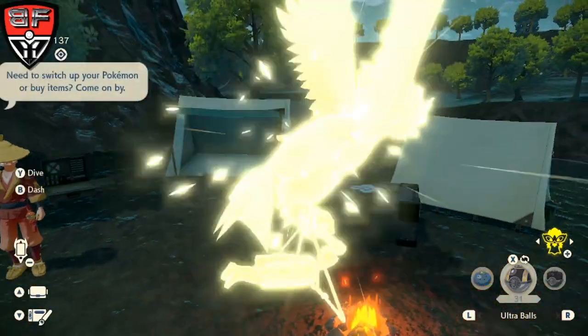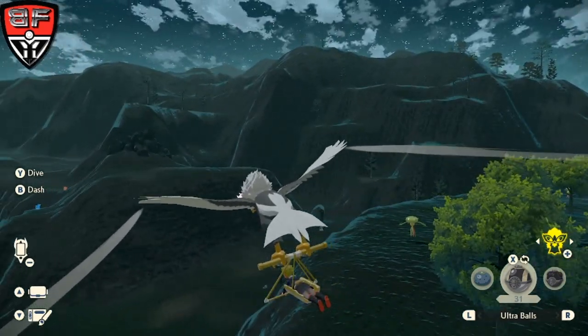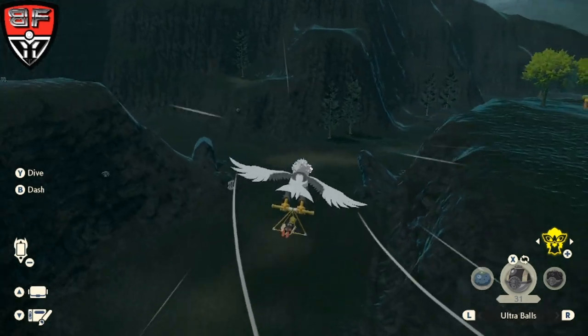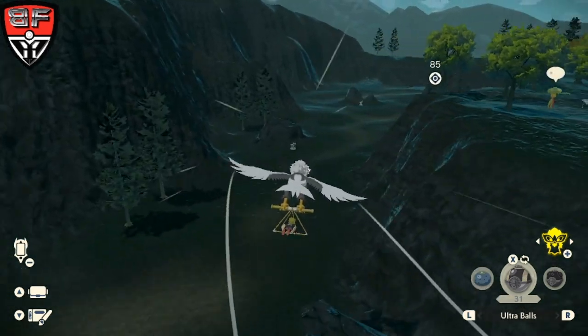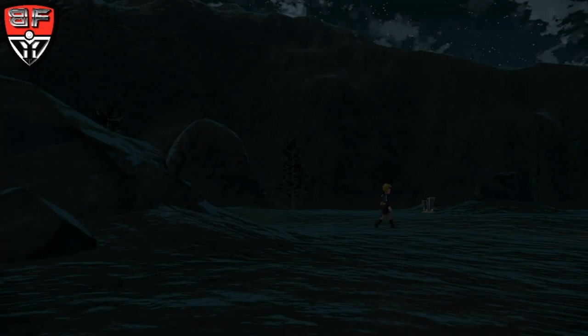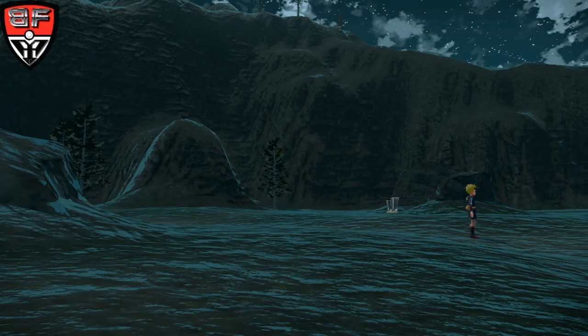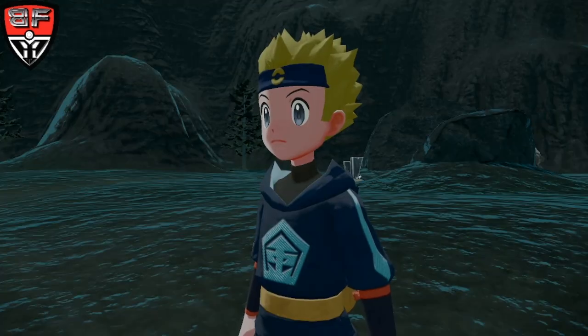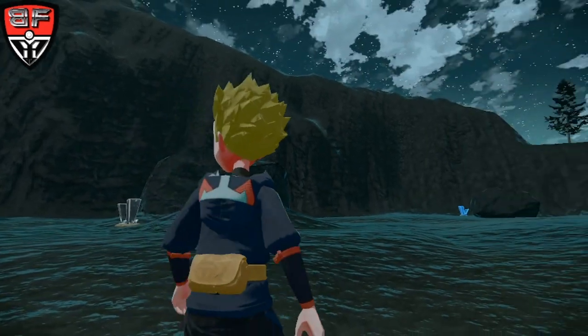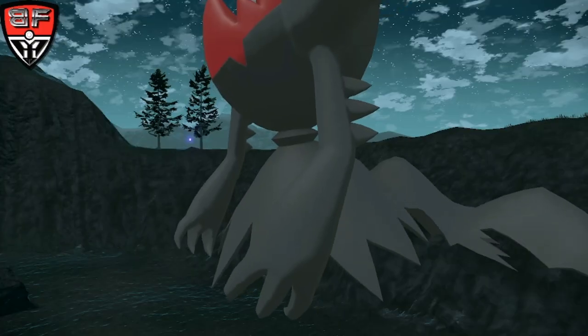So take a short nap into the nighttime, and then you will be able to get this battle. It's a pretty short flight, so we're just going to jump on our Braviary and swing right around this hill here, and then into these cliffs. It is immediately going to prompt a little cutscene where we see Darkrai show up behind us. We're also going to see a Wisp in the distance that we need to get after this battle.